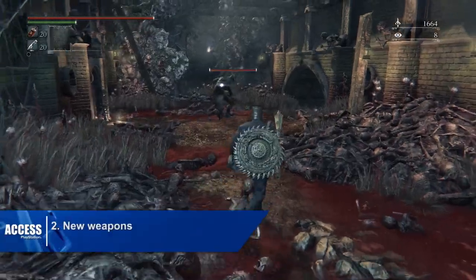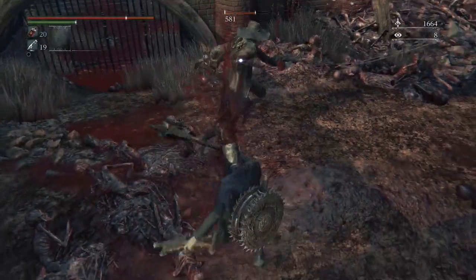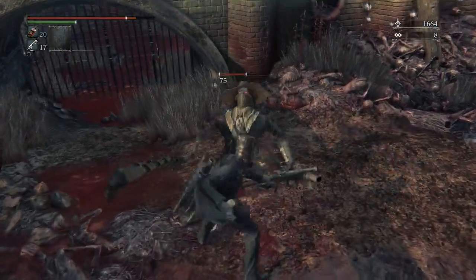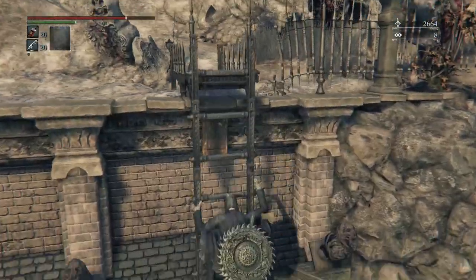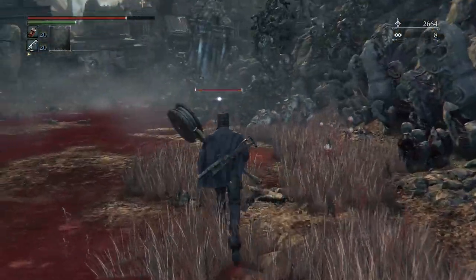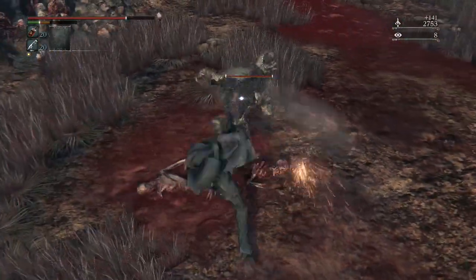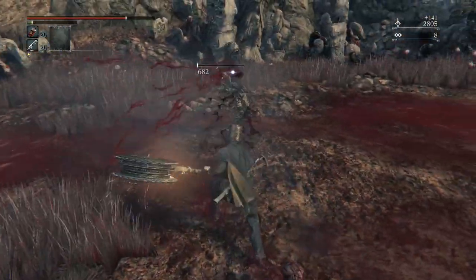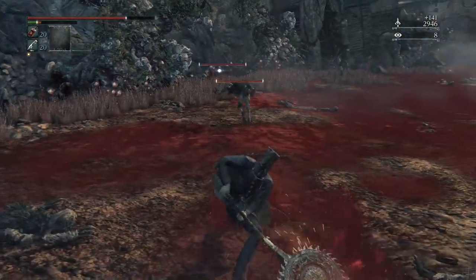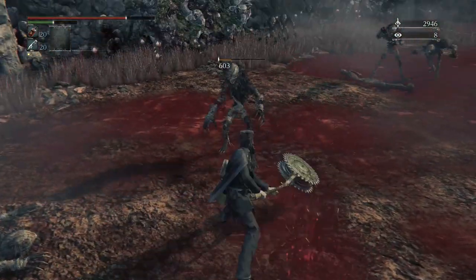Number two, apart from the area, there are new weapons. This is the Whirligig Saw — that's its normal form, and this is its big transformed form. It's like a giant lollipop with a circular chainsaw at the end. It's a big heavy weapon that does loads of damage, but it does leave you open to attacks.